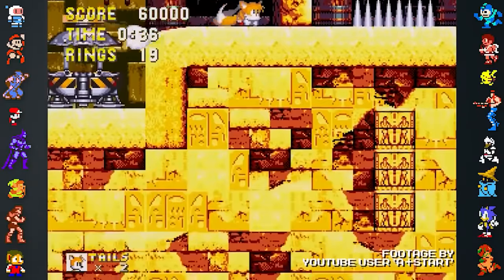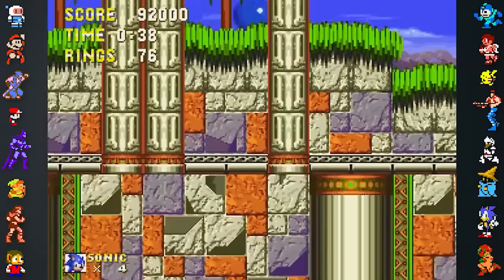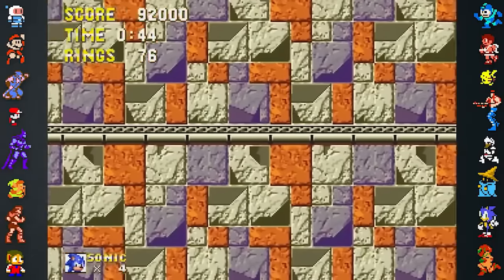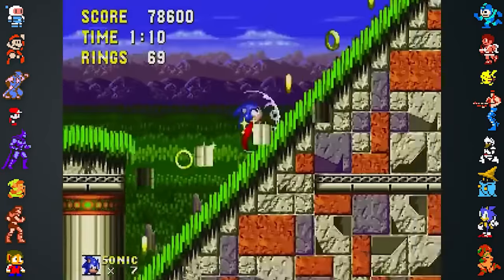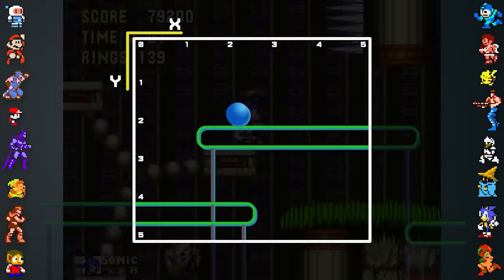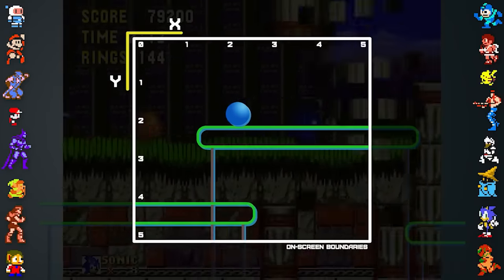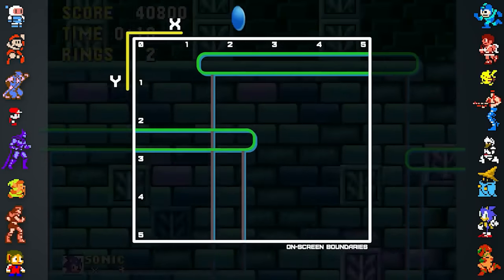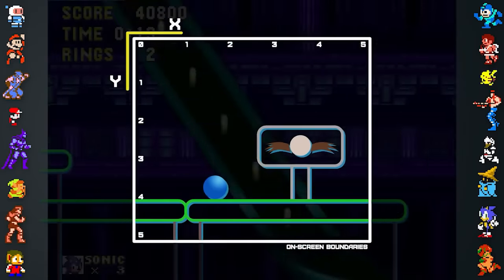If the player pans the camera to its lowest point and then jumps, the game will scroll the screen down to find the player. Collision detection isn't loaded for off-screen objects, so Sonic will fall through geometry, enemies, and kill planes. This glitch only works in levels with long vertical shafts that wrap endlessly. Normally, Sonic's position is tracked to the top left corner of the map. However, this point doesn't exist in an infinitely looping level, so the left corner of the screen is used instead. When the player pans the camera down and jumps, it will read Sonic's vertical Y position as minus 1 and try to move the camera down to him.